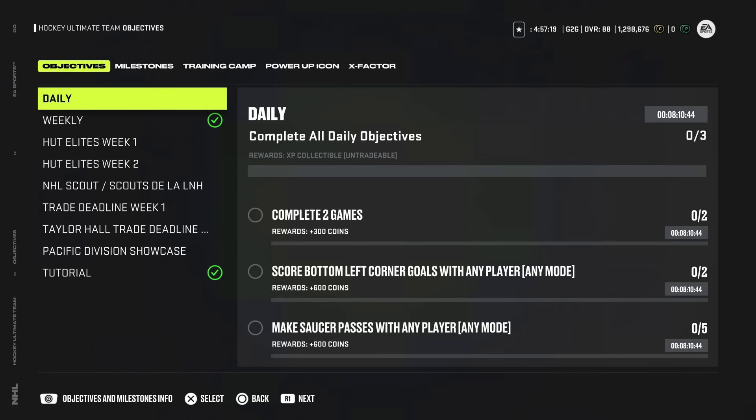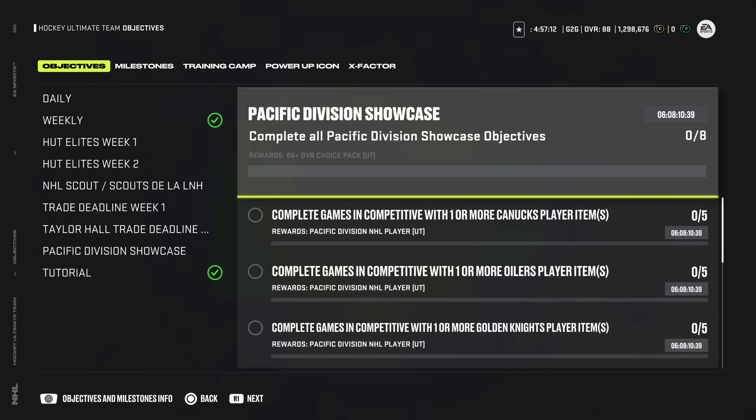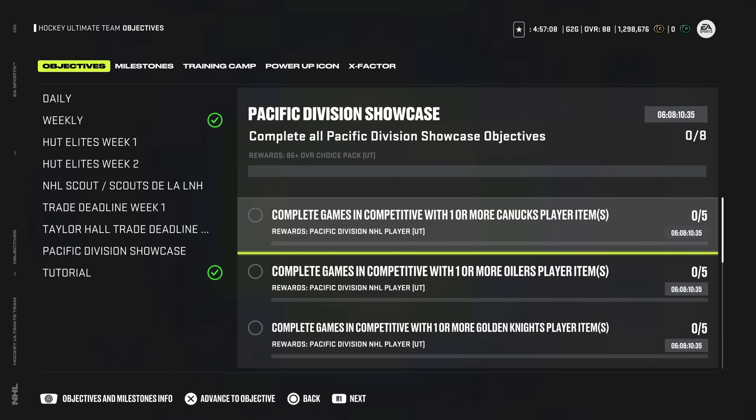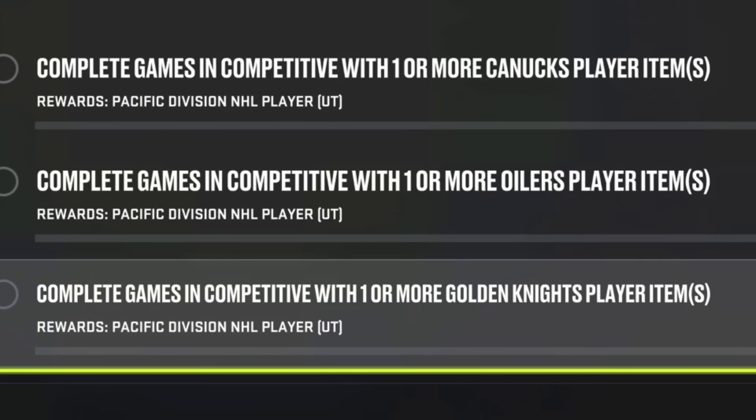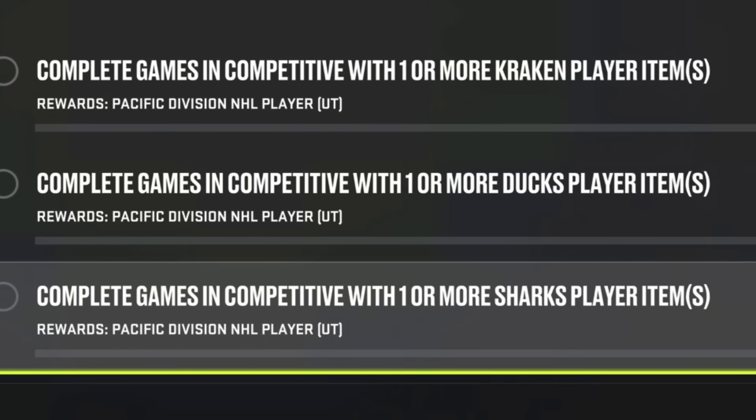Go to your objectives and scroll down to the Pacific Division Showcase. You have six more days to complete these objectives, and all you need to do is play five games with one player from every team in the Pacific Division. That's the Canucks, Oilers, Golden Knights, Kings, Flames, Kraken, Ducks, and Sharks. Put at least one player from every team in your lineup, hop into Squad Battles on Rookie, play two-minute periods, and get it done as fast as possible.